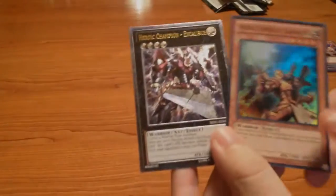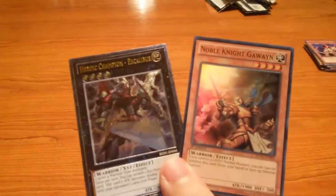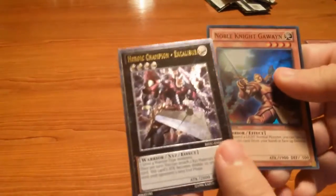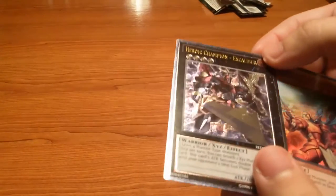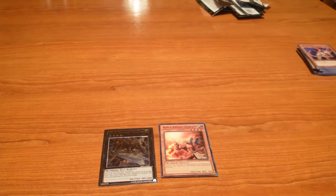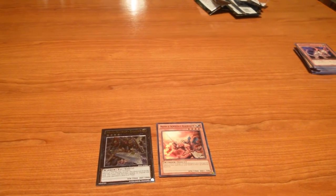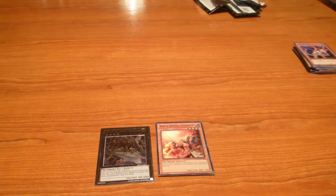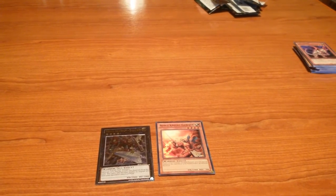So these are the two foils I got — the Excalibur and the Noble Knight Gawain. I'm pretty happy with the Excalibur, it looks awesome. I hope you guys enjoyed the video. If you did, please leave a comment and tell me what booster packs you'd like to see next. Also don't forget to like and subscribe if you liked the video — see you guys next time!